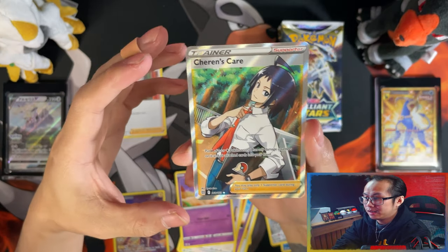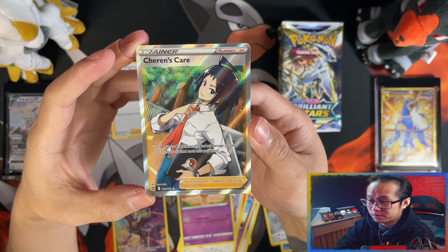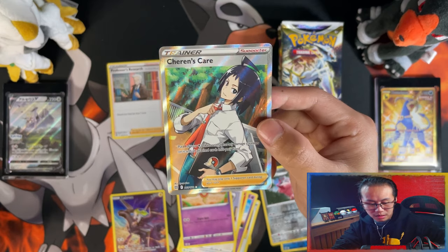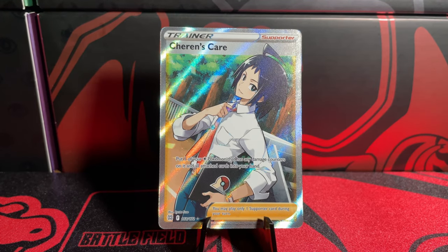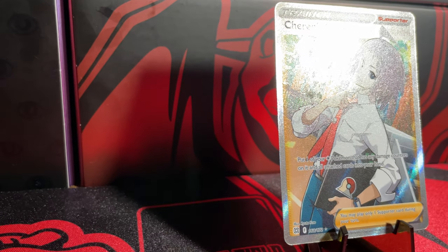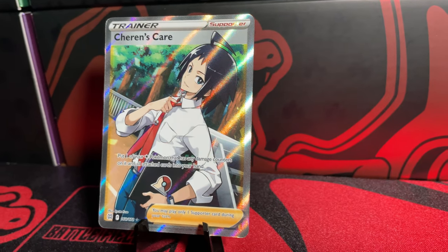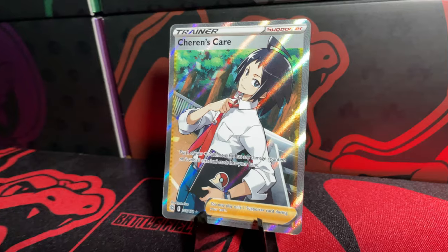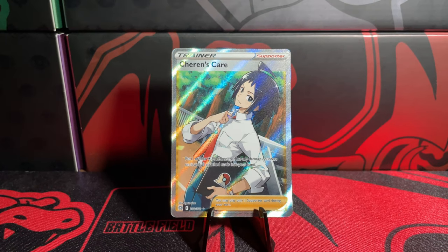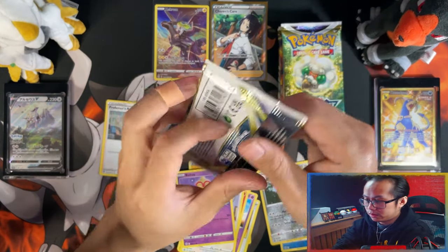Pokemon Center Elite Trainer Boxes are probably my favorite things to get now for big pulls like this. This is my first full art from all the openings I've done as well — my first full art from a Pokemon Center Elite Trainer Box, which yes, I'm happy about. Sharon's Care full art, nice. And my first double-up of a Zekrom Trainer Gallery.